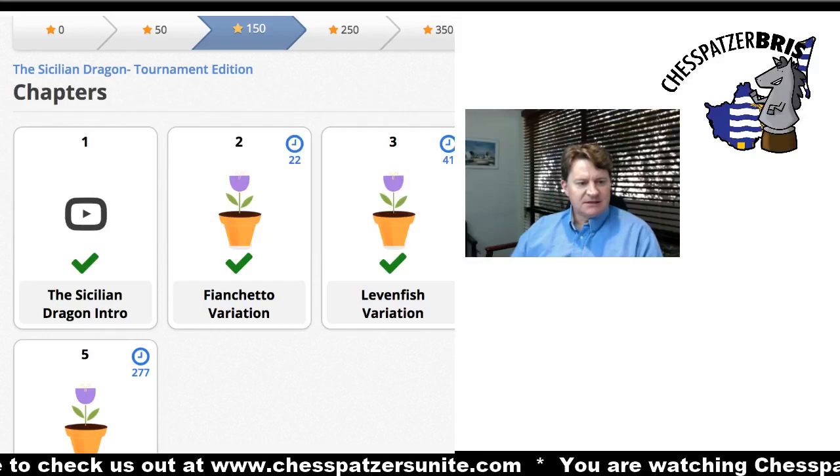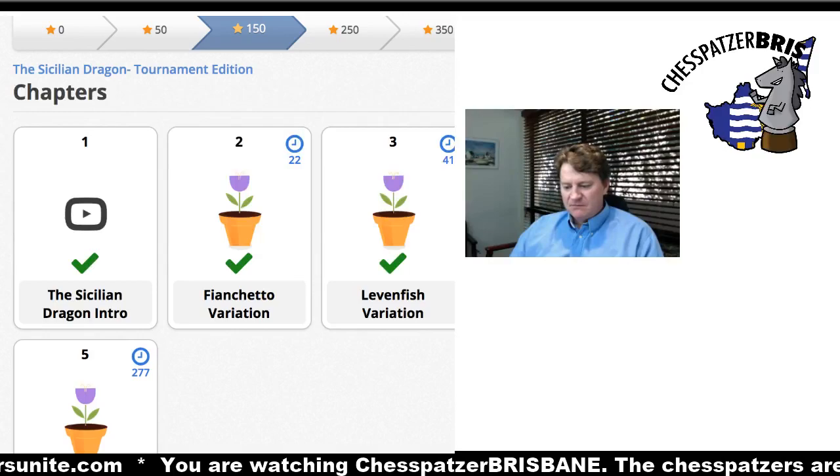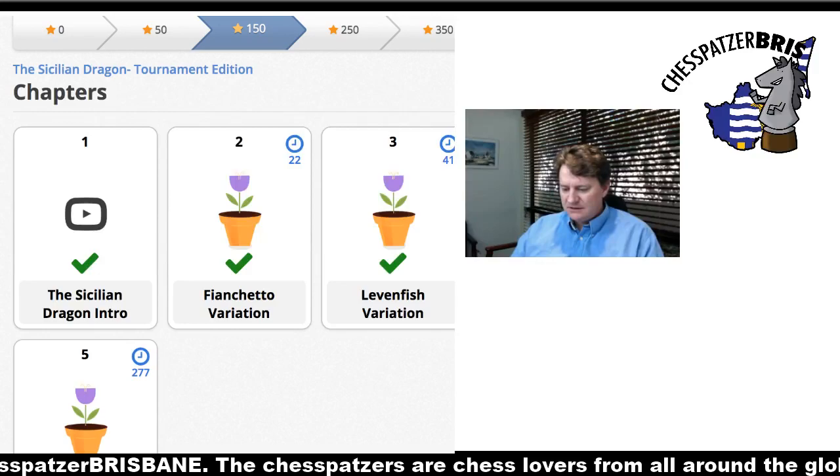Be that as it may, I decided to practice some of my Sicilian Dragon lines. I haven't played the Sicilian Dragon in a while, so we'll look at the Dragon lines: the Fianchetto Variation, the Levenfish Variation, the Classical Variation, and the Yugoslav Attack. We'll start with the Fianchetto Variation.